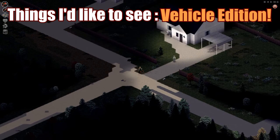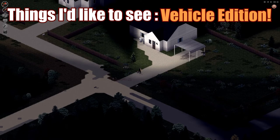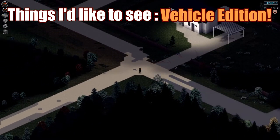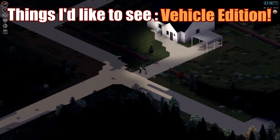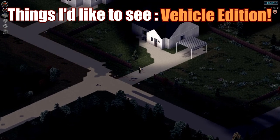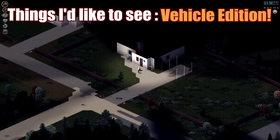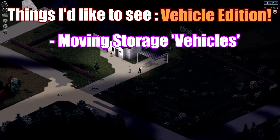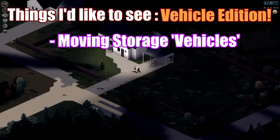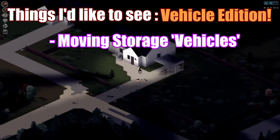The main thing about vehicles is there's going to be a new control system — they're kind of like moving bags that you don't equip. I'd like to see some vehicles that function like bags you mount or use rather than equip. Examples would be shopping carts, wagons, a dolly or hand truck. Existing mods add some things like this, but they're unwieldy — they go into your primary slot or have encumbrance issues.